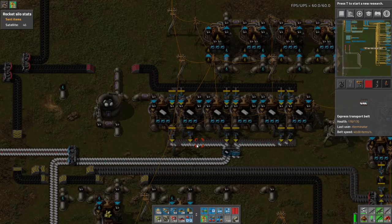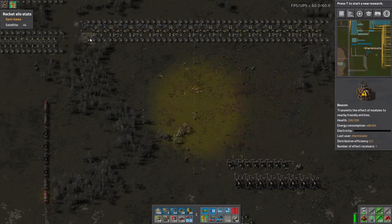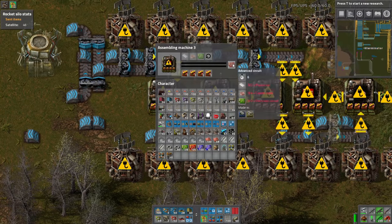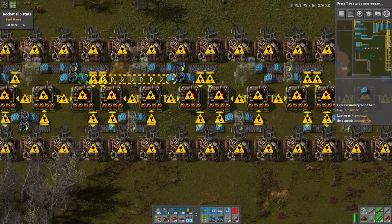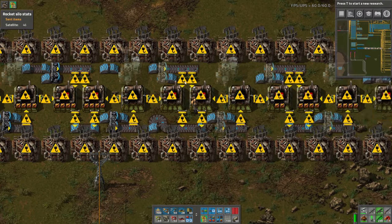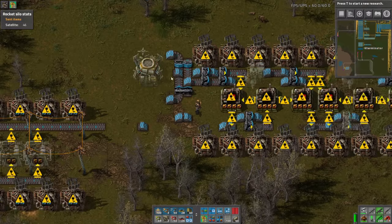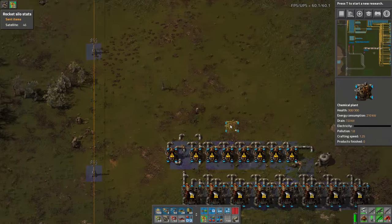Let's take a look — this inputs a full belt of plastic. It looks like the circuits and plastic come in and actually it merges — this is weaving, which is actually really interesting. Circuits come in and plastic come in, so it's actually half a belt of each. We'll still do a blue belt; I don't think we need a full blue belt though. We'll just start and figure out what we need to do.